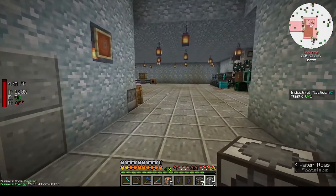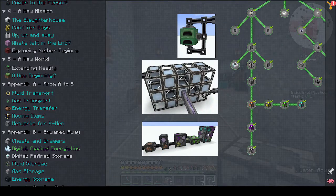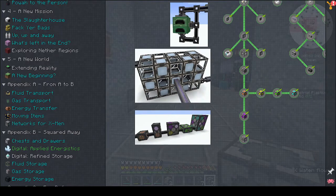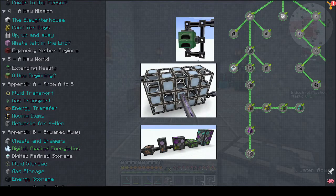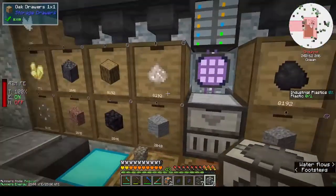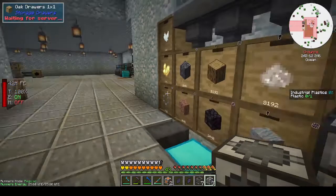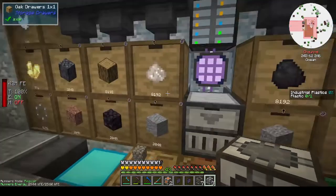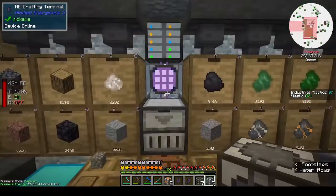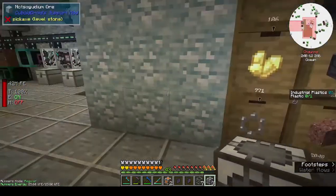That section talks about multi-crafting and what you need for it. It's given different configurations but it doesn't really explain it like it did with the XNet system. So I'm going to have to go off and watch some stuff and then decide what I'm going to do and how I'm going to set it up. I think what I'm going to have to do is go behind here and make a room.